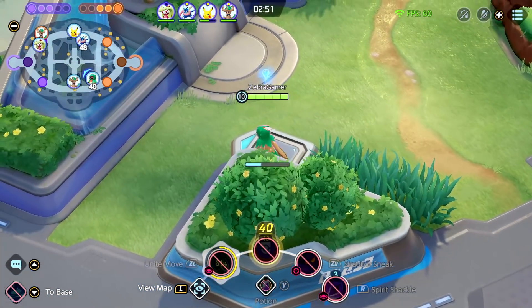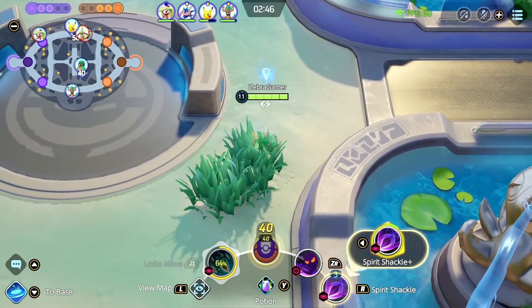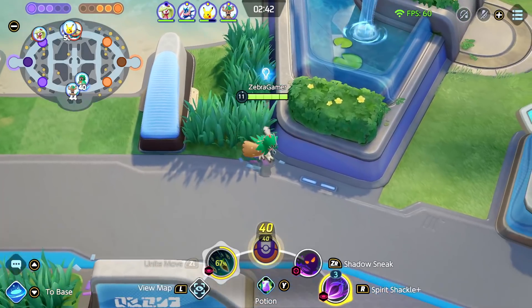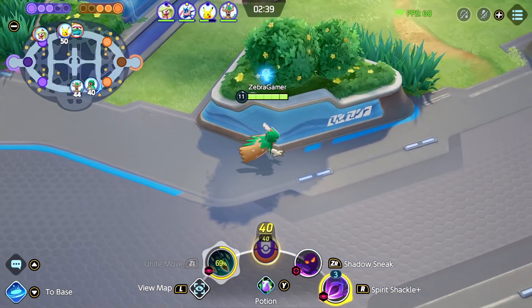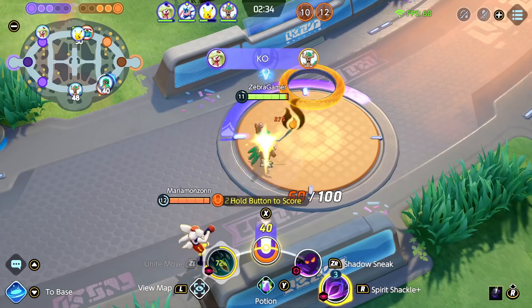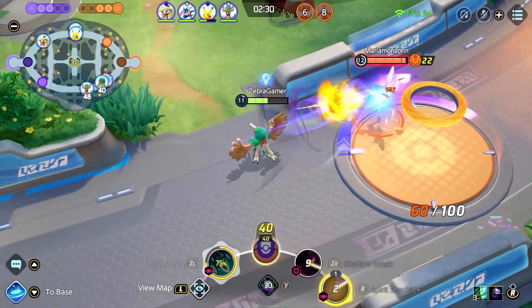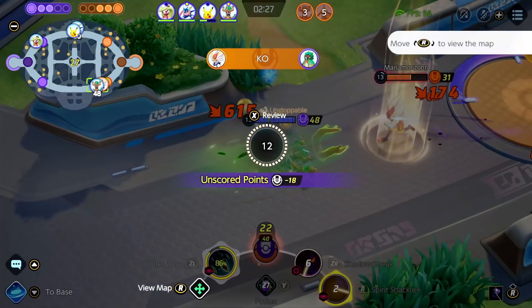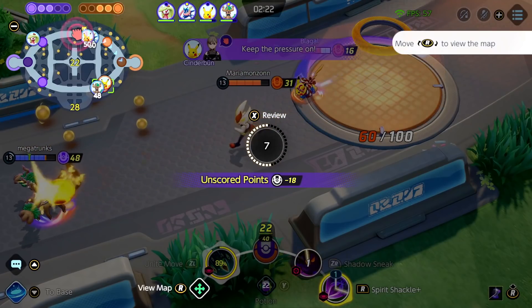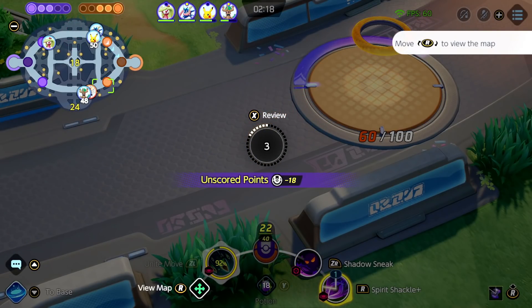Aegislash's shield - it seems like it bounces the damage back and sort of stuns us. It looks like Trevenant is doing really well. So I have max points right now. I need to go and score them, but Aegislash is back up, so I need to see where Aegislash is going to jump into. Because if it's over here, I need to be real careful about scoring. Oh no, there's somebody there - it's probably Aegislash, right? Because I want to score these points. There you are!